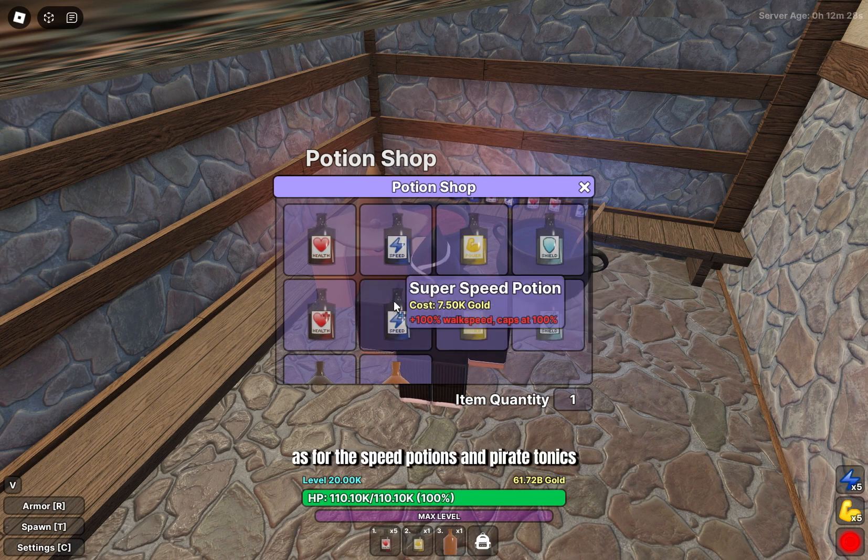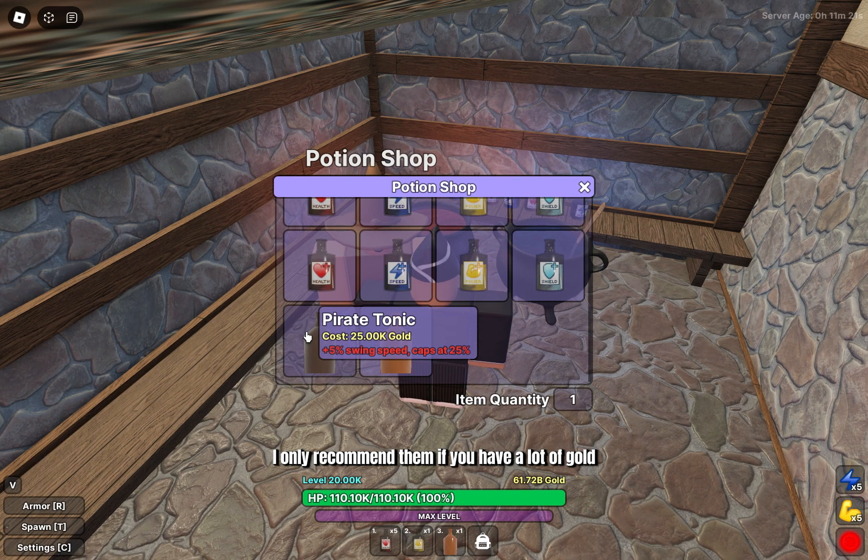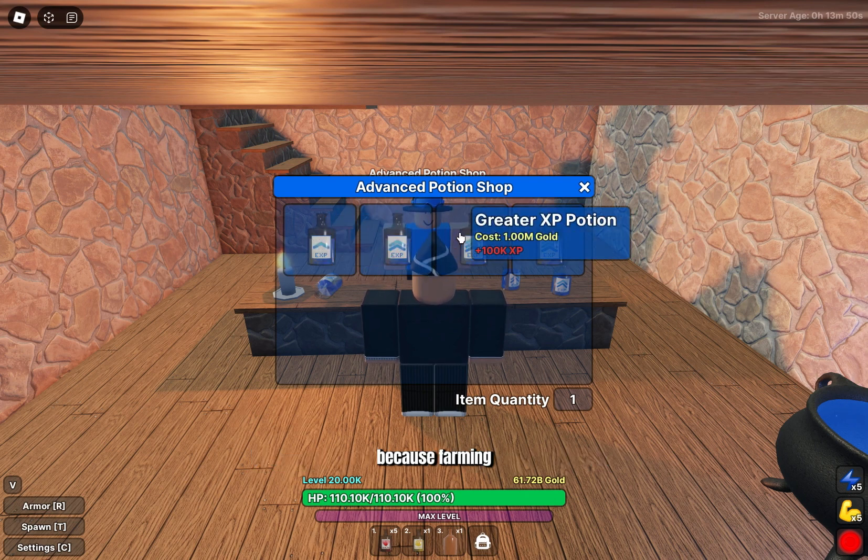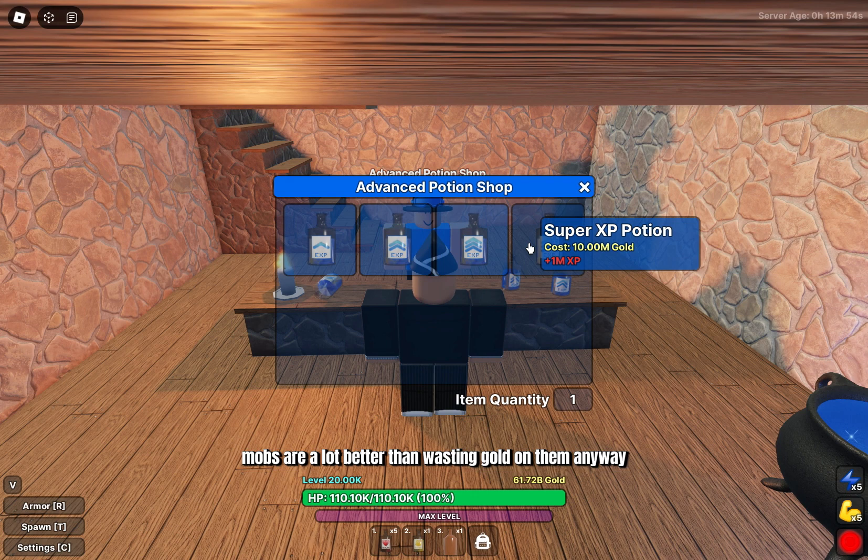As for the speed potions and pirate tonics, I only recommend them if you have a lot of gold, as they're not really necessary. And for XP potions, I strongly recommend you save for your blessing first before buying any of them, because farming mobs is a lot better than wasting gold on them anyway.